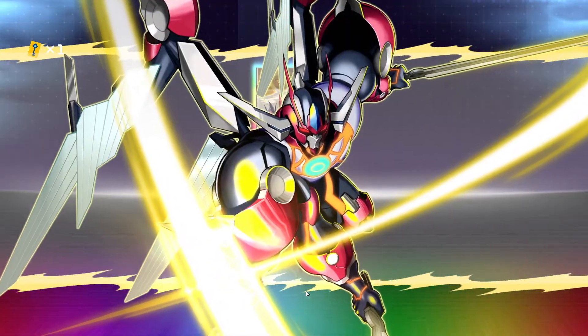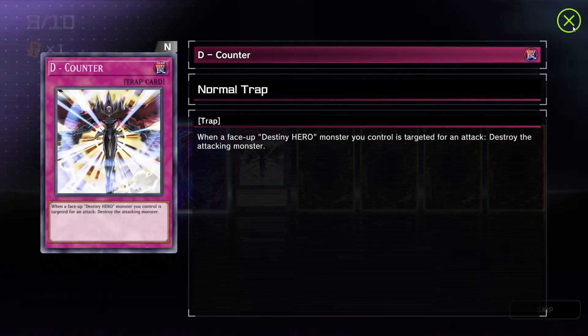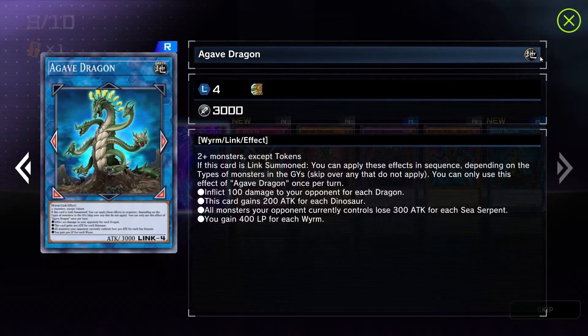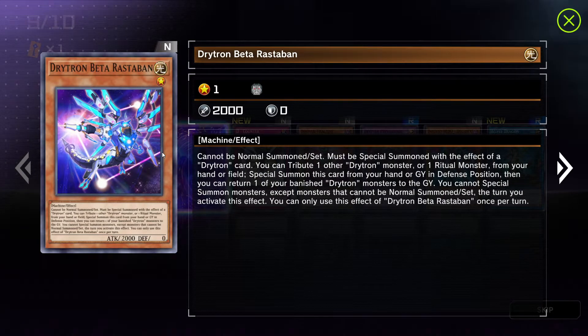Give me the rest — two packs remaining. D Counter. Destiny Hero Decider, Agov Dragon — I think I read this already, hard to remember all these names. I think this one is new: Drayton Beta Rust Haban. 1 star, 2000 attack, 0 defense, machine effect. Cannot be normal summoned or set. Must be special summoned with the effect of a Drayton card. You tribute one other Drayton monster or one ritual monster from your hand or field to special summon this card from your hand or graveyard in defense position. You can return one of your banished Drayton monsters to the graveyard. You cannot special summon monsters except monsters that cannot be normal summoned or set the turn you activate this effect. You can only use this effect of Drayton Beta Rust Haban once per turn.